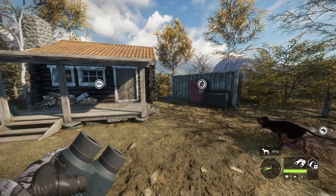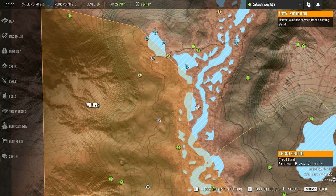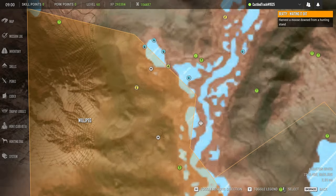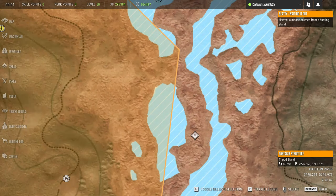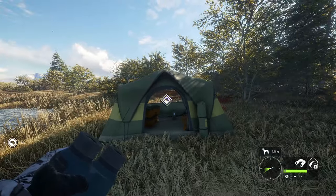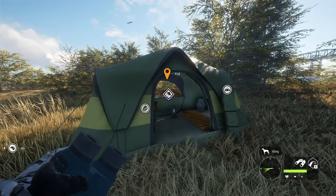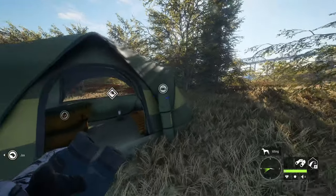Now we're going to go hunt with the new scope and new reticle. I just went on my map and I found the tripod stand and they changed the logo of it — looks really cool. I also noticed when placing a tent down, they changed the tent logo too. When you're about five yards or so away from it, at about four and a half yards you can see the new logo. Same thing on the map — you can see it there as well. Both of those look really cool.